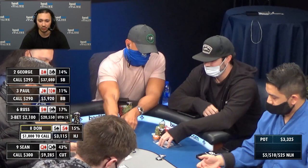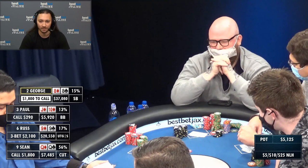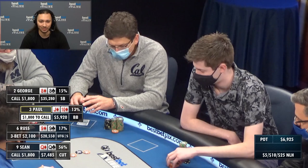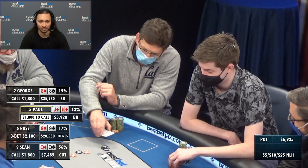Russ will also make very loose calls if he doesn't think you have it. Surprisingly, Sean just flatted for 2,100. It comes back to George — he has pocket eights and they're very deep stacked, so he's hoping to just set-mine and spike an eight. Paul has jack-ten suited, he only starts with about 6,000 and would have to call about one-third of his stack. It always feels dirty when you have to fold a hand like jack-ten suited, but he just folds it.